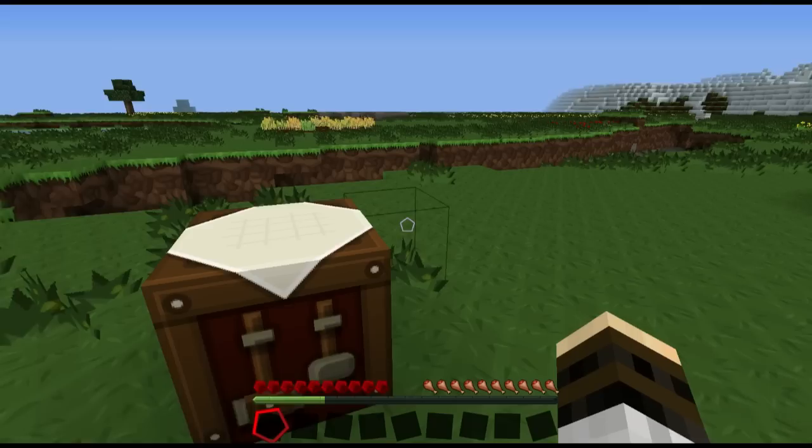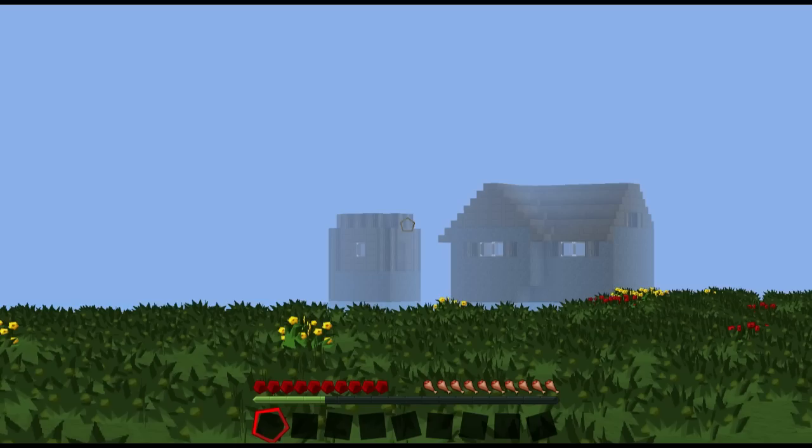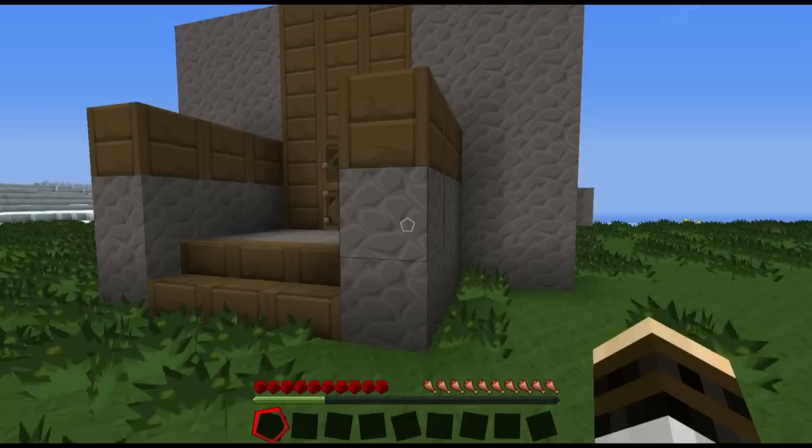First on the list for us to learn is the shelter. We use these fancy things to protect ourselves from the nighttime monsters, to store all our goods when we're mining, and to brag about to our friends — nice, nice buildings.